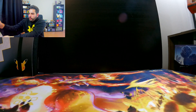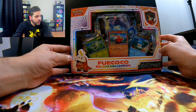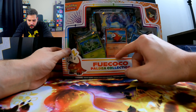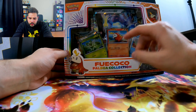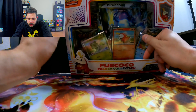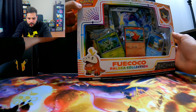Let's just get right into it. We're going to start with the Fuecoco box here. I do like that they have the little pins. It looks like each starter has their own unique starter card with different art. And I believe they are promos. Let's crack it open and see what we find.